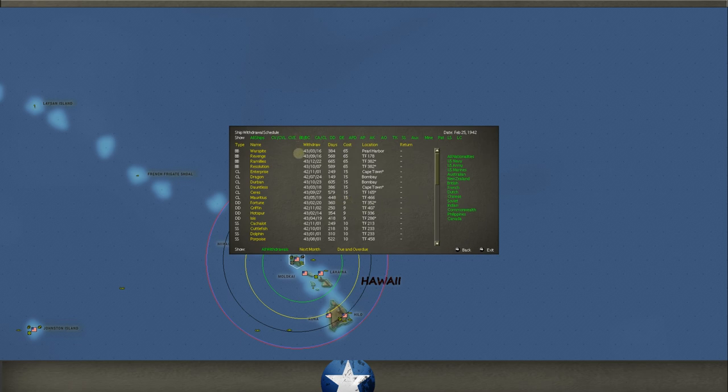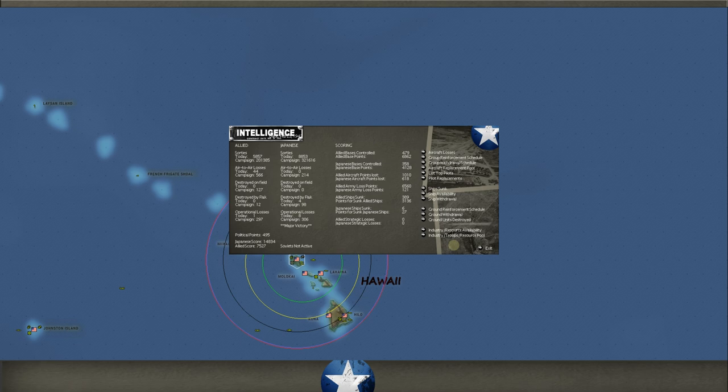We also have an AS coming in, cargo ships, some destroyers, some tankers — a lot of tankers coming in at Aden, which is good. Ship withdrawal: I still have to get the Dickman off the map. The Joseph T. Dickman is at negative one day right now, so we're losing 20 points every day it's on the map. It's got troops on it, so we're paying a little extra. We just can't let it go on too long.